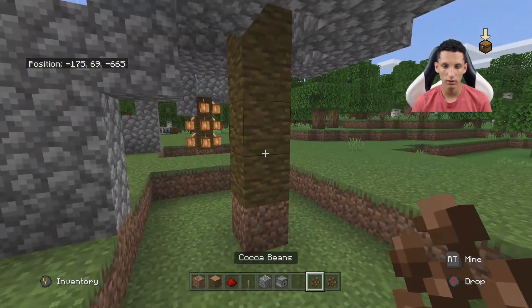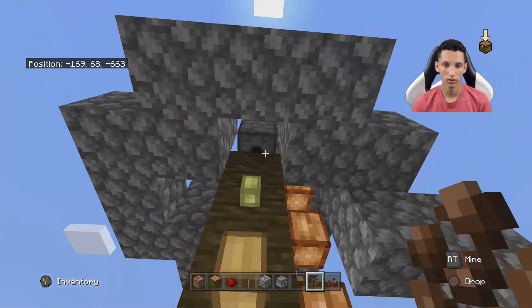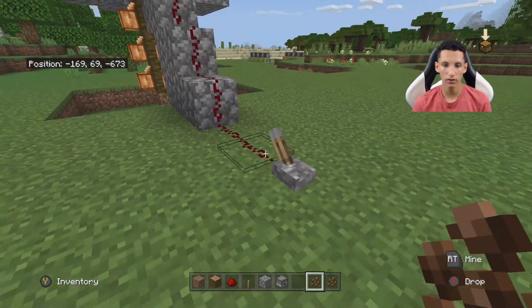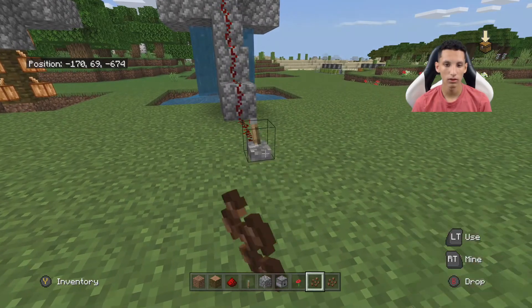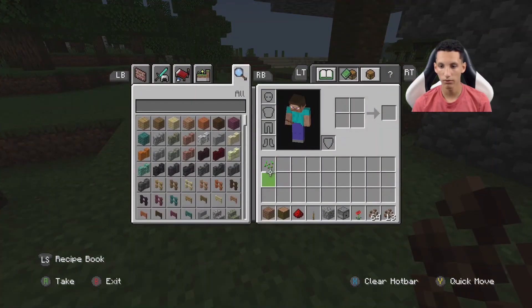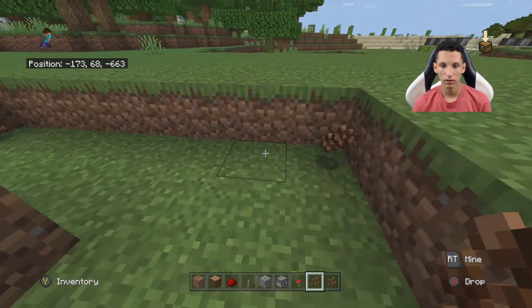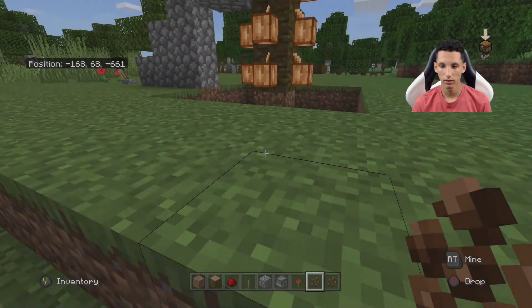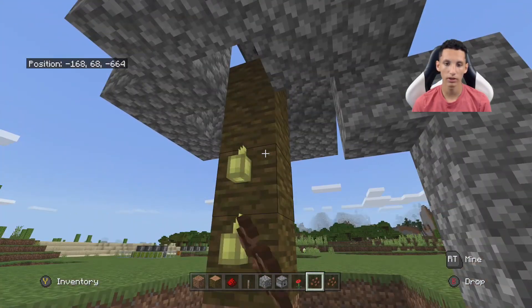You're just going to need to place your cocoa beans and then go over to your lever. Activate it — as you can see, the water pushes them all out. Flip it again to make the water go away. I'll show you how much I have right now: I have 13 in this stack. But now I'm going to walk through it, and it looks like I collected 29. Then when you're ready, you can plant them all again.